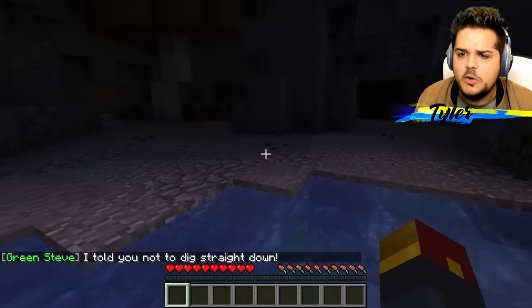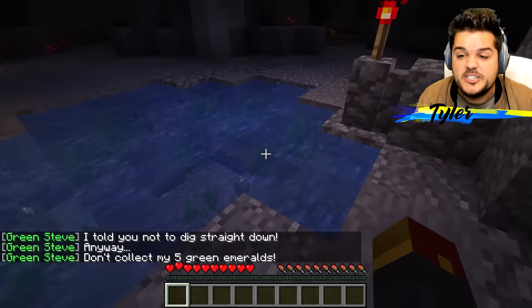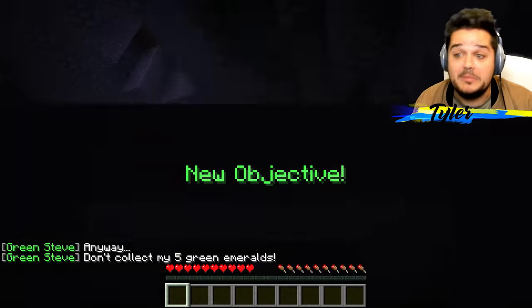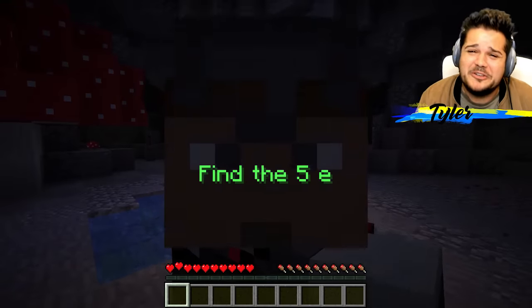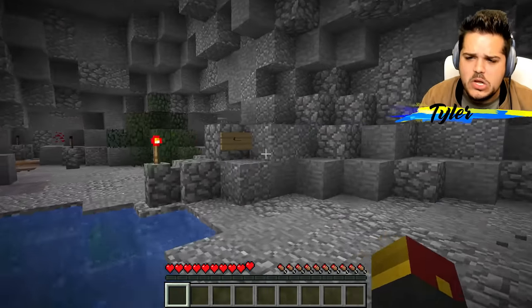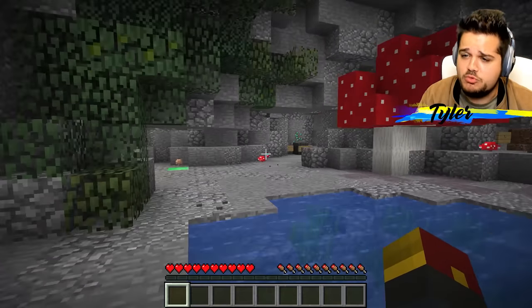Now where are we? Oh my gosh, this cave is so poorly lit. Green Steve says 'I told you not to dig straight down.' Anyway, he says don't collect his five green emeralds — well if you're gonna say something like that, I'm definitely gonna do it. But first we're gonna have to turn the lights on. And just like that — perfect, now we can actually see. We're in the middle of a strange cave system with mushrooms growing.